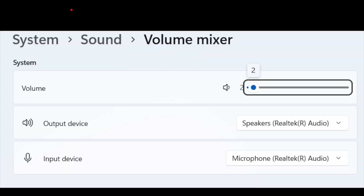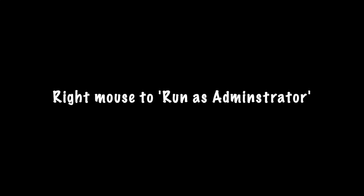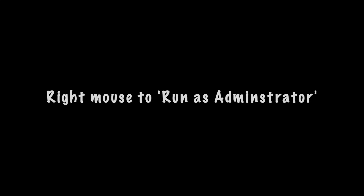Other things to try: open up the Volume Mixer — click on the sound icon at the bottom on PC — and check your output device is set to speakers. Or just search for Volume Mixer on your PC and check the output device. Another option: open up the Rockstar Launcher and run it as administrator by right-clicking the icon and choosing 'Run as Administrator.' I have to do that by default now.